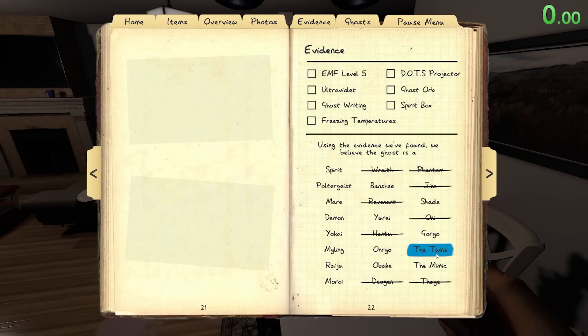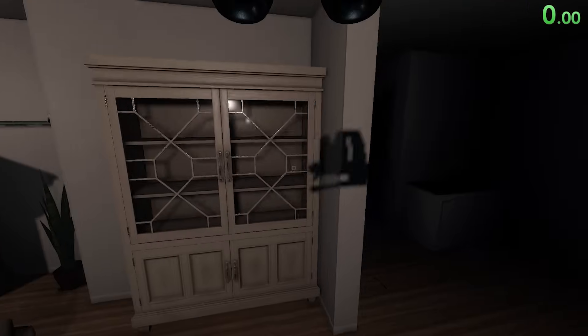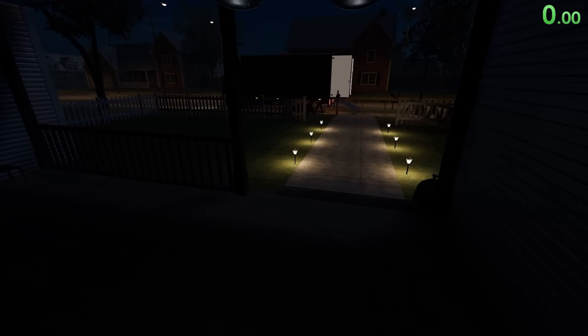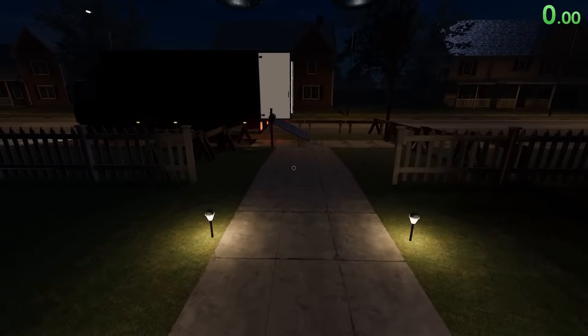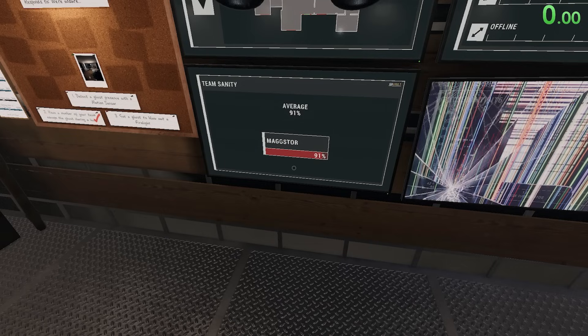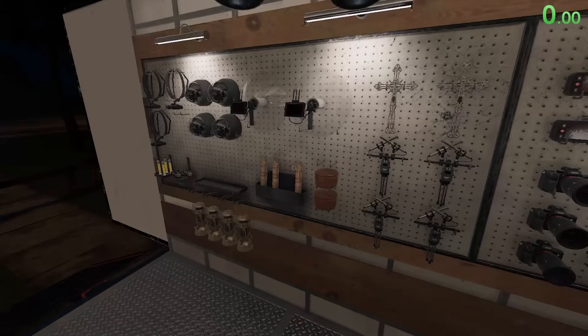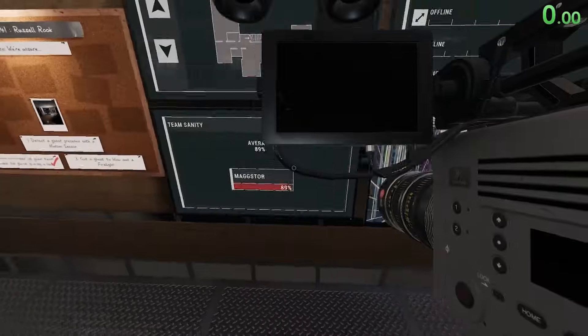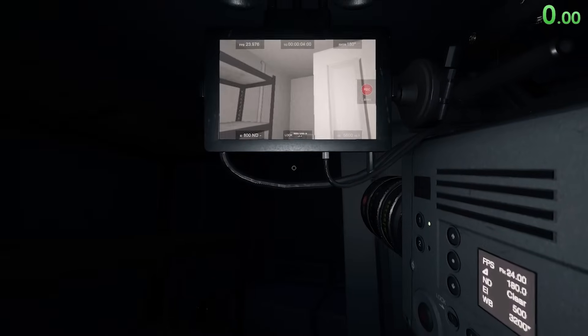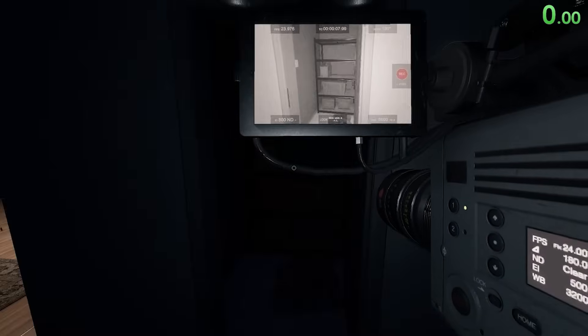We'd need to turn on vision goggles to check for Raiju. We might want to check speed without line of sight. Not throwing enough to be Poltergeist. Sounds pretty normal. Oh wait — I just turned on the light! That's huge, we can cross off Mare. Other things we can do: look for orbs to see if it's a Mimic, then maybe wish to change the weather to drop sanity. Our sanity has dropped by like 10 and we haven't really been in the dark.